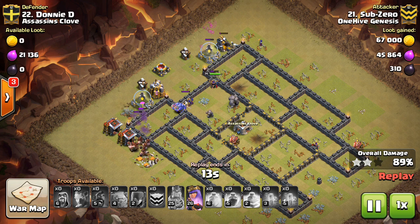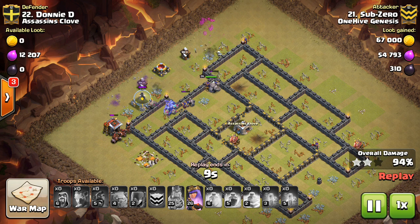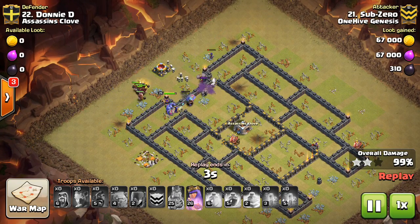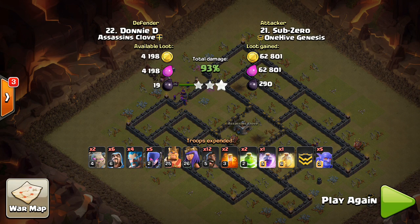Maybe in certain attacks where you just use your heroes and then use a big LaLoon, there might not be as much of a use, but whenever you're bringing one or more golems, definitely put an Ice Wizard or two behind. One tricky way to use them is for the funneling — drop them on the side and they can get some nice deep funneling for you, get that second layer taken out.